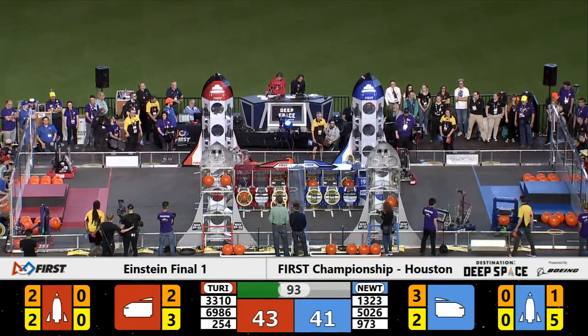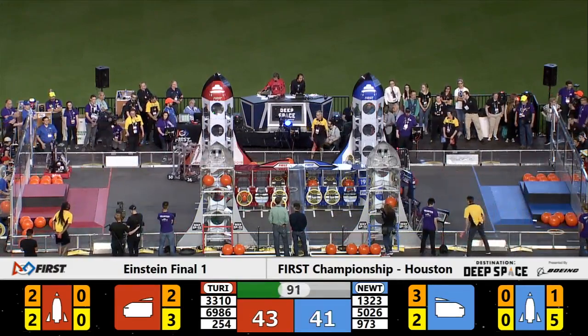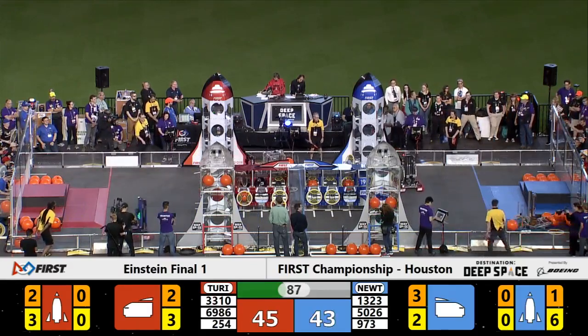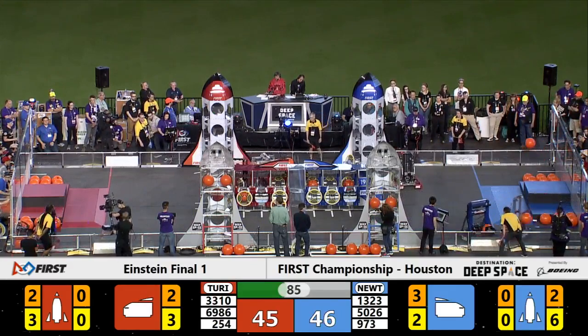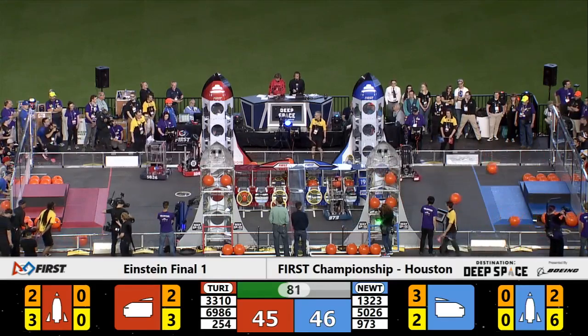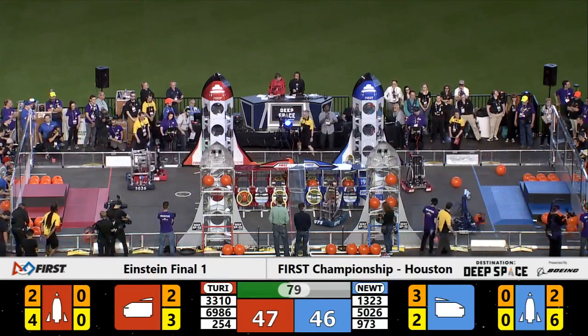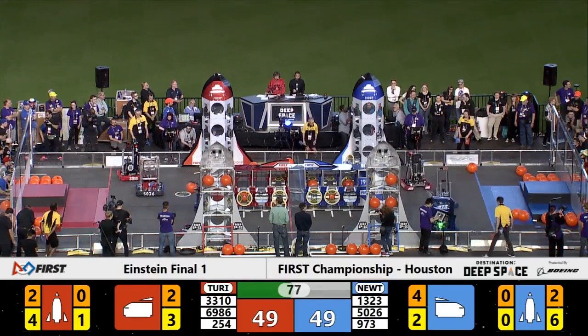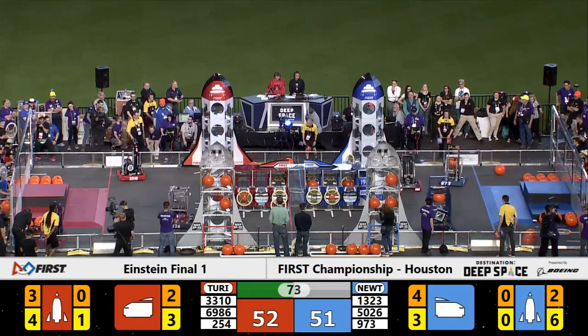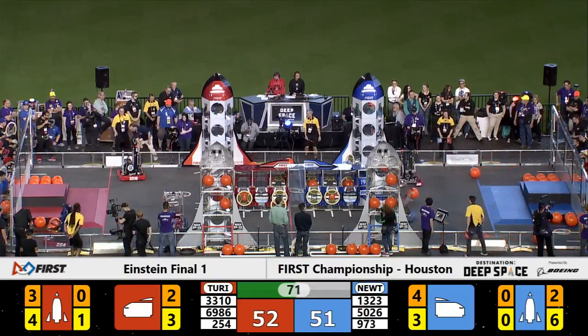Blue Alliance scoring on their rocket ship. Team 973, the Greybots, placing the sixth and final hatch panel on the rocket. Each one of those hatch panels are worth two points if they stay at the end of the game. 47-49, Blue Alliance in the lead. It's anybody's guess who will win the first Einstein Finals Match.